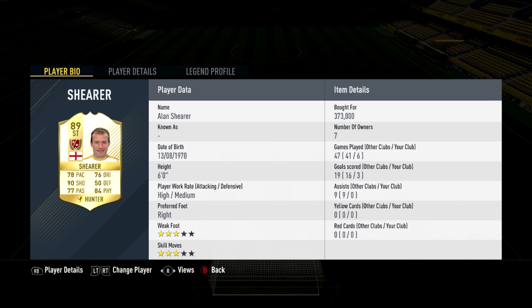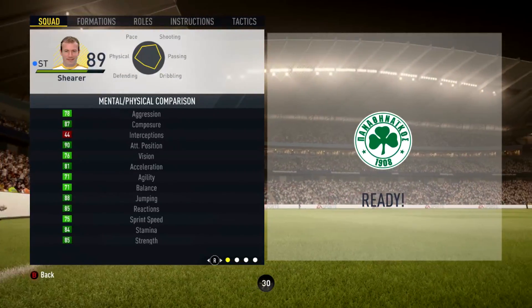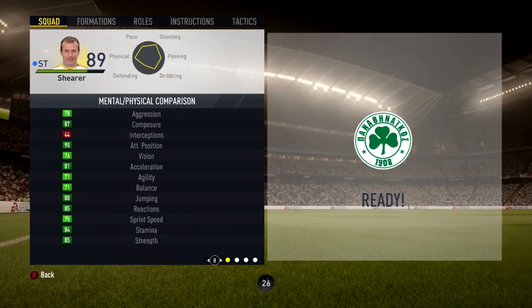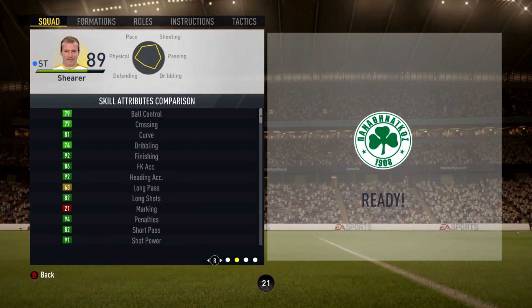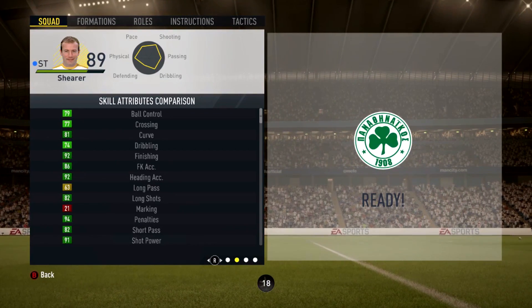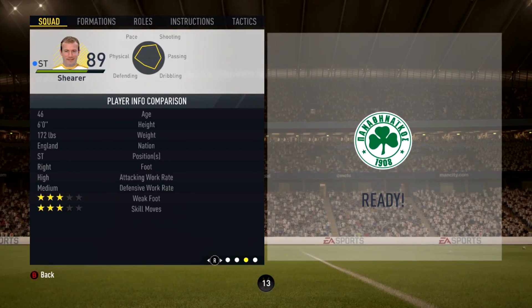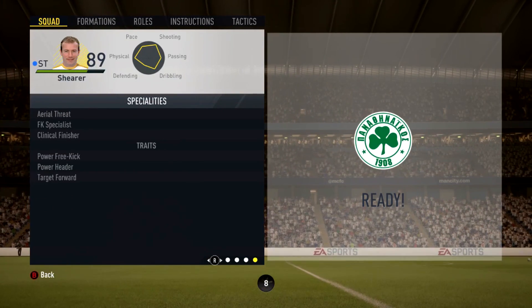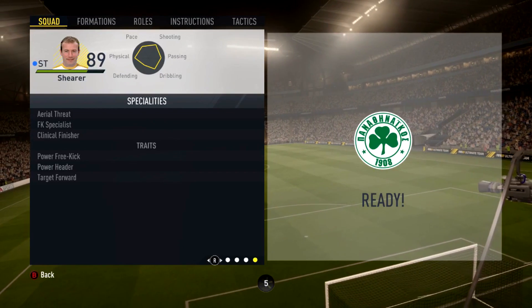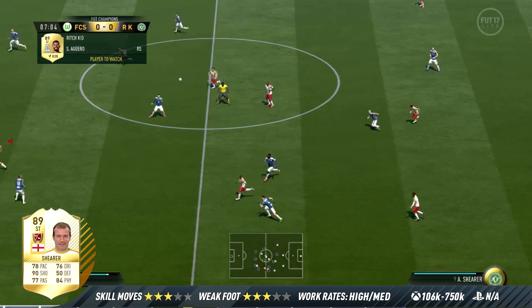Now we're going to take a look at his in-game stats, then talk about his pros and cons. Shearer's in-game stats: 87 composure, 90 attack positioning, 81 acceleration, 83 jumping, 85 reactions, 81 curve, 92 finishing, 85 free kick accuracy, 92 heading accuracy, 94 penalties, 91 shot power, and 90 volleys. He has 3-star weak foot, 3-star skill moves, with aerial threat, free kick specialist, clinical finisher, power free kick, power header, and target forward traits. He's sort of like a shorter version of maybe even Zlatan Ibrahimovic.